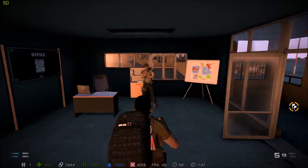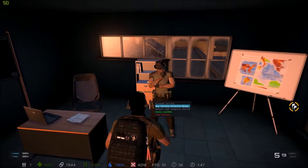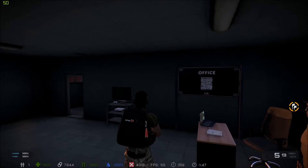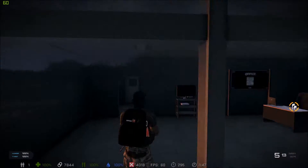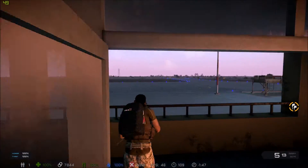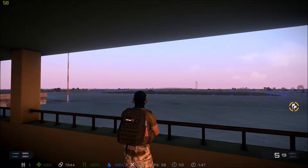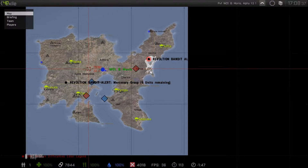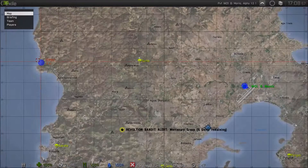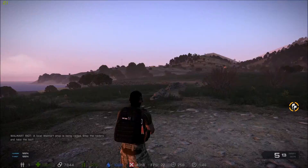So this is the office. This is how you create a territory. I'm not going to do it because I'm already part of one. This is the guy that creates your territory. Now we're going to go over to these areas over here.